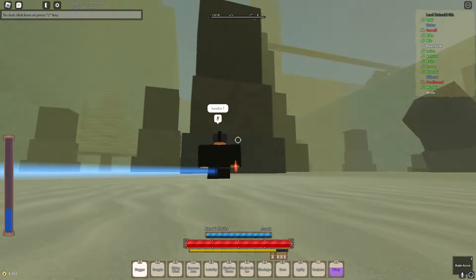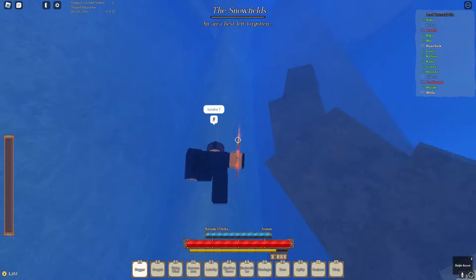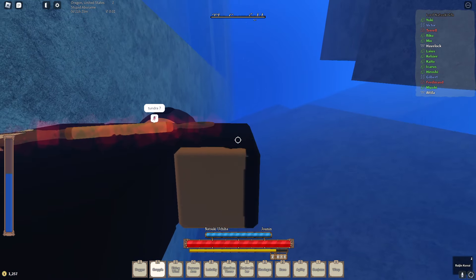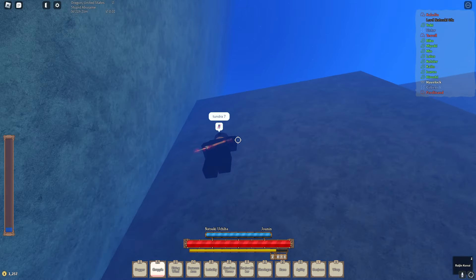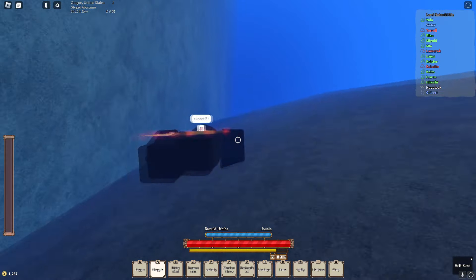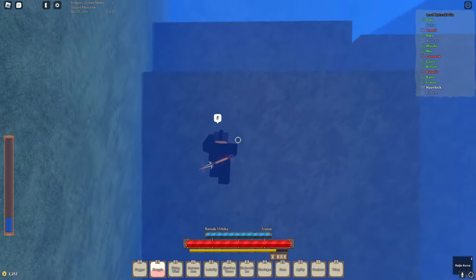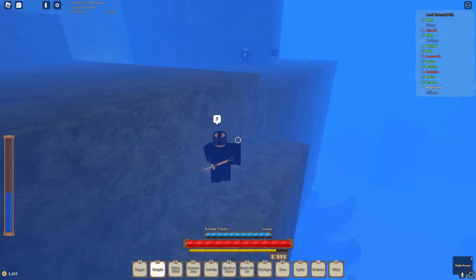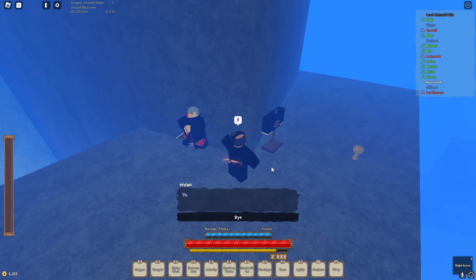For the Hidan ultra class, head on over to Tundra Seven and climb — he'll be sitting against the wall right here. This is where you buy the rest of the class and the armor.